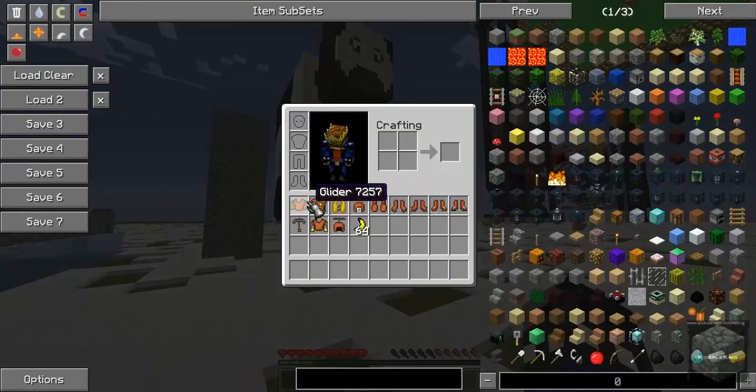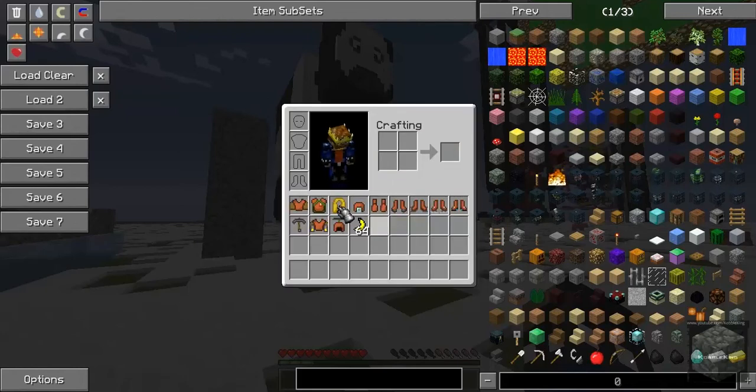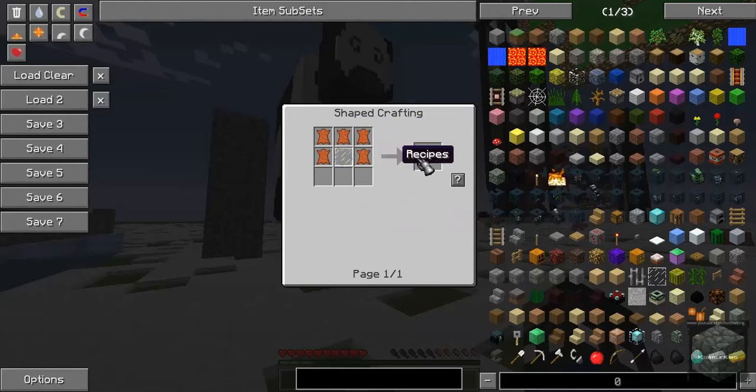Let's look at the crafting recipes. For a glider, you need a leather tunic, four sticks, some strings, and two paper. For a parachute, you need a leather tunic, leather, and strings. This mod has a lot to do with leather, strings, and wool. You craft a life vest with any color of wool in a specific form. The scuba helmet is leather and one glass pane.